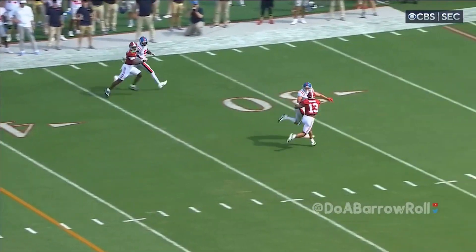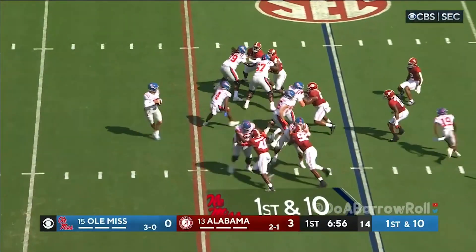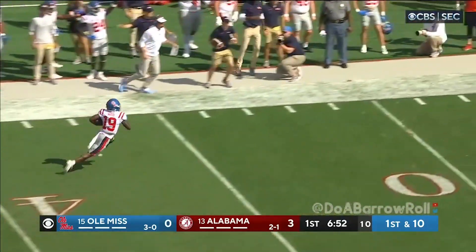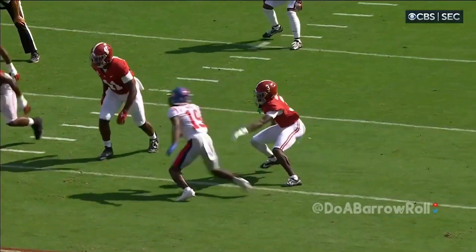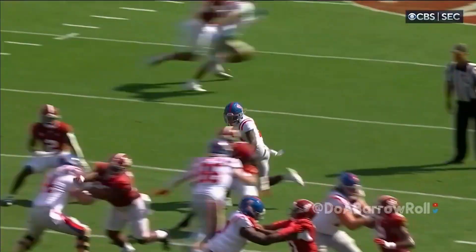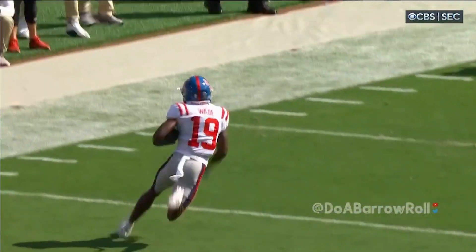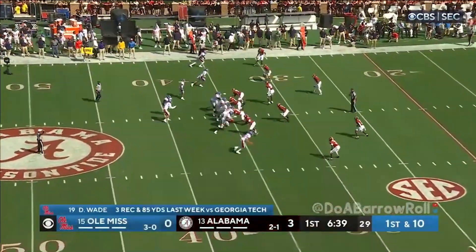Dart has time, looking deep down the field. Judkins in the backfield, they have an H-back back there as well. Dart looking to throw, throws to the far side — pass complete to Wade, and Wade's got some daylight inside Alabama territory. He starts all the way tight to the formation on the right, looks like a crossing route, then turns it upfield. Credit to the offensive line for the protection.